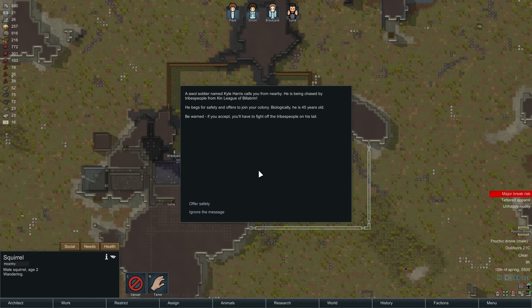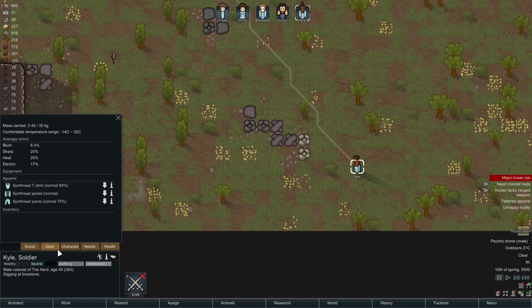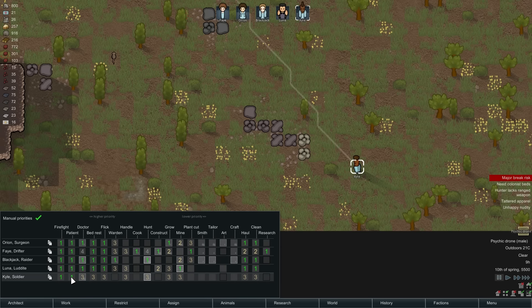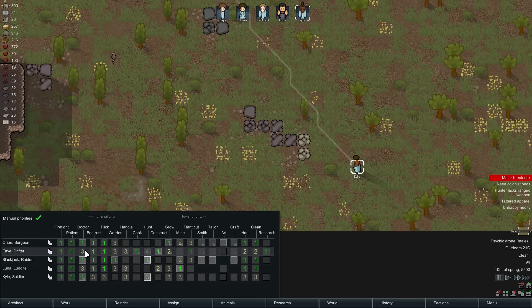Kyle, what have you got on you? You don't have a weapon. What can you do? You are incapable of nothing. You're good at shooting — actually tied for the best shooter. You're also very, very good at medicine. So priority one: firefighting, patienting, doctoring, definitely. Luna, you're going to go down to priority number three on that. Bed rest, flicking, and wardening can be three. You are very good at hunting, so we'll get you on that. Fae, you have a pistol — I would like you to not have that pistol. Drop it. So Fae is going to drop the pistol, which is excellent. Let's get Kyle to go equip it.